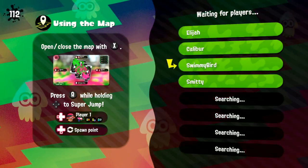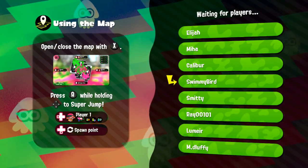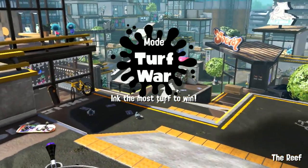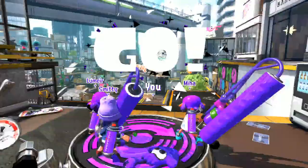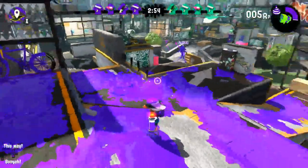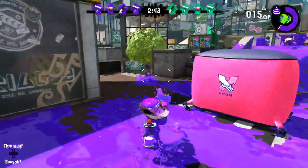We'll do one more with the splattershot and then I'm going to maybe switch to the charger for a little bit. Back on the reef — the pigeons are fat and the ink is ready to fly. Our teams are like identical here, I think. Not seeing as many charger players — I think the charger special is kind of underrated right now, the stingray. But that thing is scary — I kind of underestimated it a little bit. It definitely feels like the charger can sit in a good spot and camp when they need to.